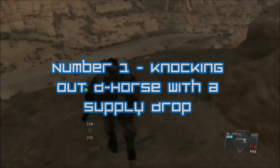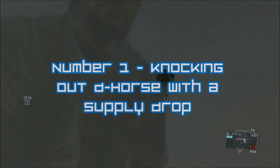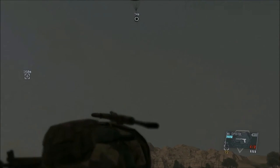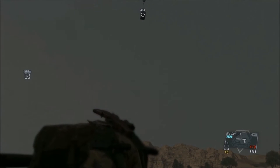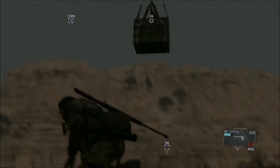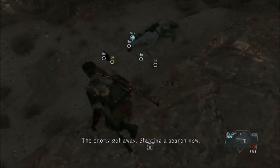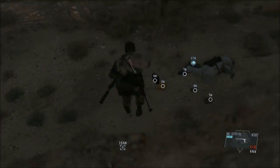Alright guys, we're down to number one, my personal favorite. There's no other way to say it — call in a supply drop, select the location where D-Horse is, and watch his ass get knocked the fuck out. It makes me laugh every time, it's just too much fun.